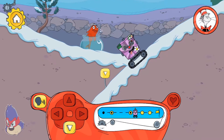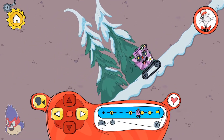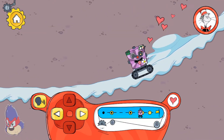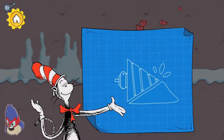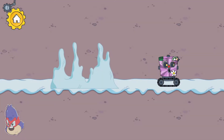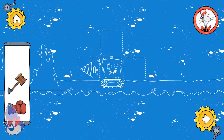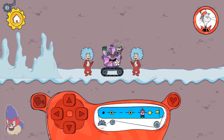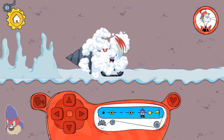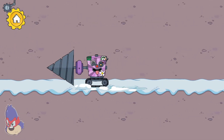I wonder what is down there. A drill can make holes in hard things like walls and ice. It looks like another problem your robot needs some help with. This drill cut right through the ice stalagmites!